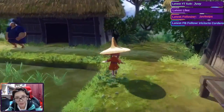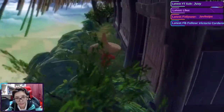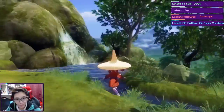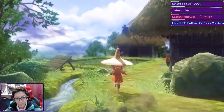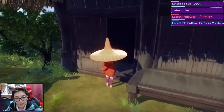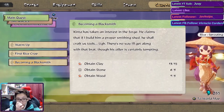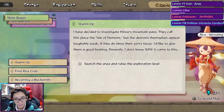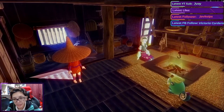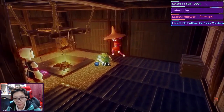No more weeds — that's good. Let's take a look around the vicinity and see if there are any collectibles to obtain. Nothing there, so let's go inside. Someone asks for more materials for the forge — we only need one more stone. I think we'll finish up the rice growing and build the forge tomorrow.